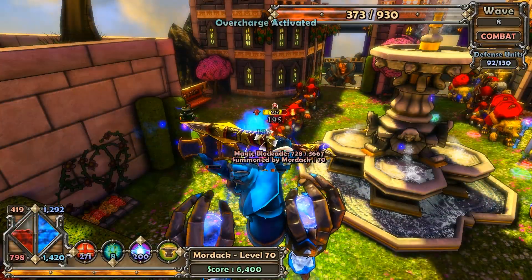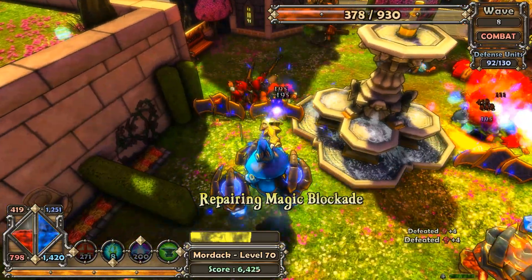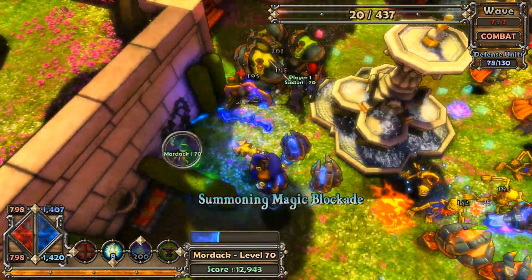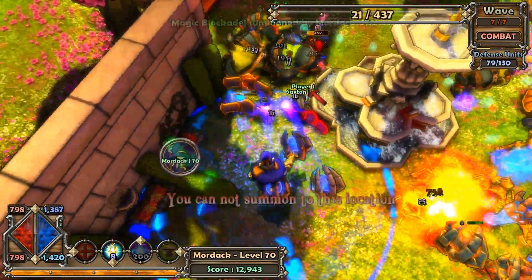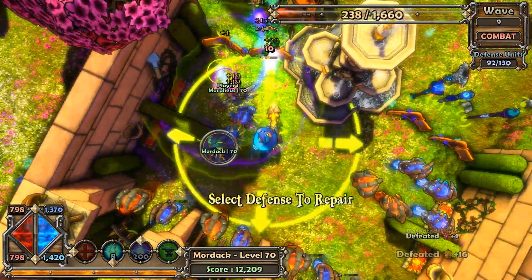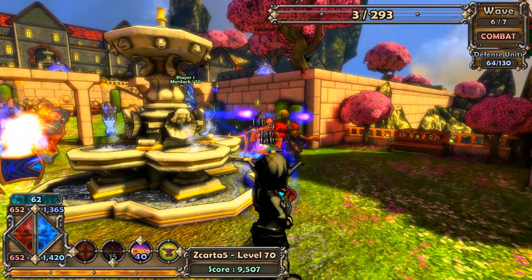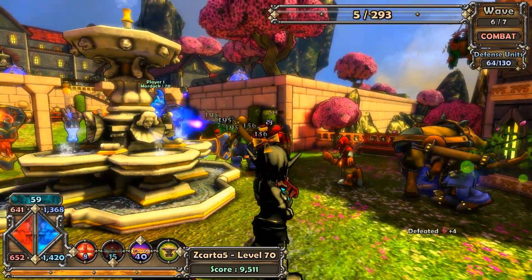How you fight also depends on whether you're playing solo or cooperatively. If you're a solo apprentice and your towers are falling, you could activate your overcharge ability to quickly repair them. If you're playing co-op, you could call over a squire player and use his block ability to defend while you rebuild your defenses. Or you could call over a monk to help boost your defenses' attack and HP, or a huntress to sneak behind enemy lines to thin out the crowd while you work.